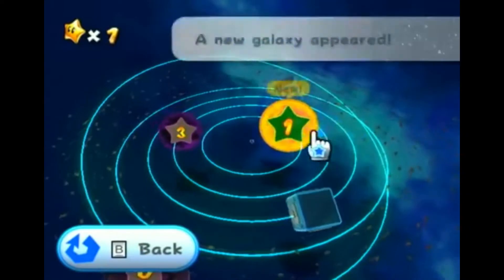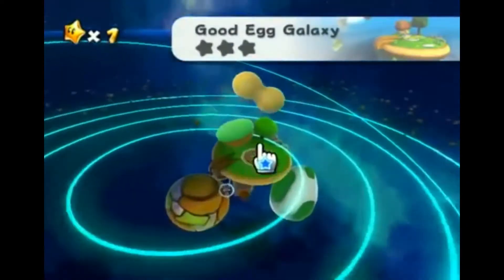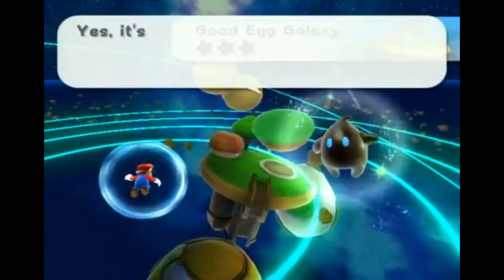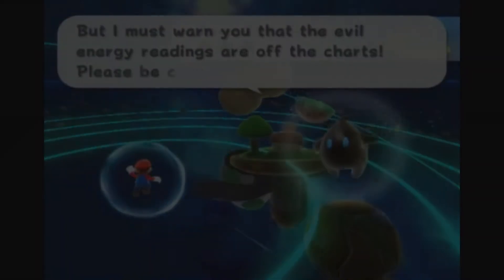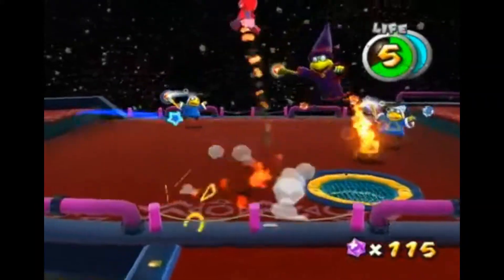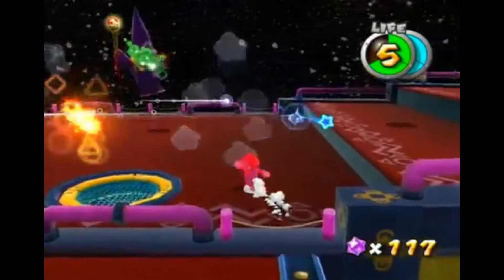To progress you have to collect the power stars. You choose which level you want to play by exploring a small spaceship and entering rooms that let you select levels. The main goal of each level is to collect a power star, and each level has three power stars plus a hidden star that you can find, so you will go into each level three times exactly.